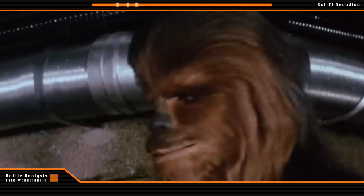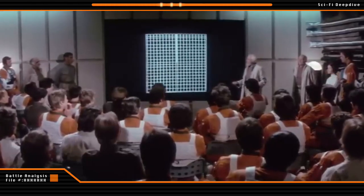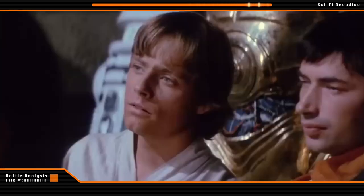After studying the plans for the Death Star, they had discovered a weakness: a thermal exhaust port that led from the end of a trench all the way down into the main hypermatter reactor at the core of the battle station. A single shot down this thermal exhaust port would cause a chain reaction in the hypermatter reactor and ultimately destroy the station itself.